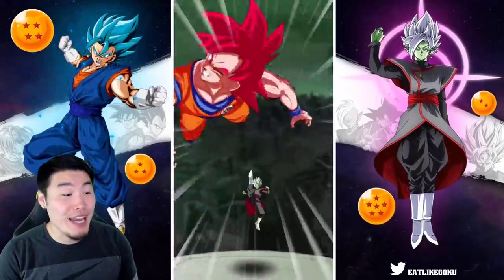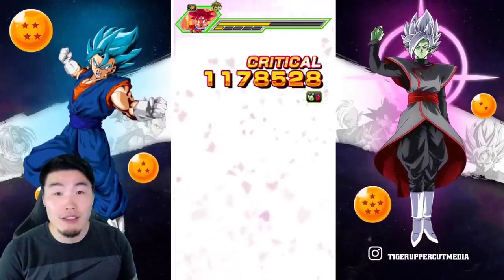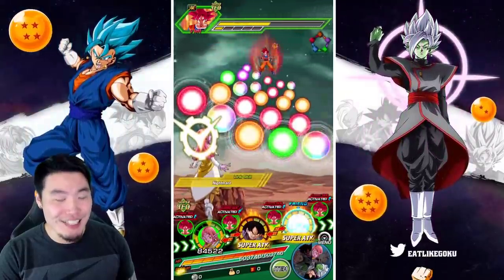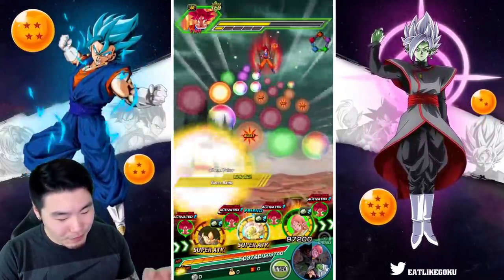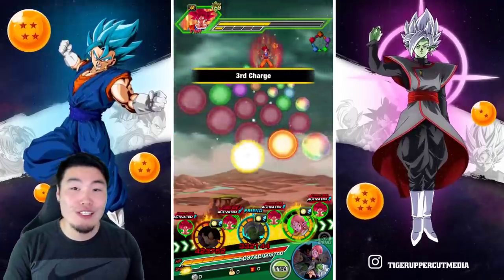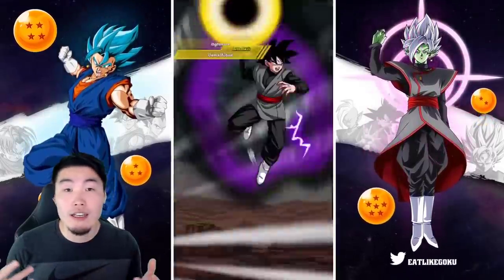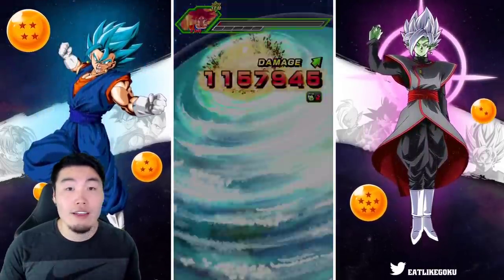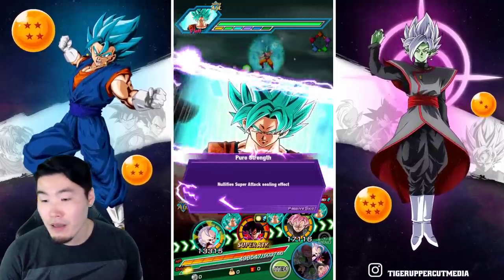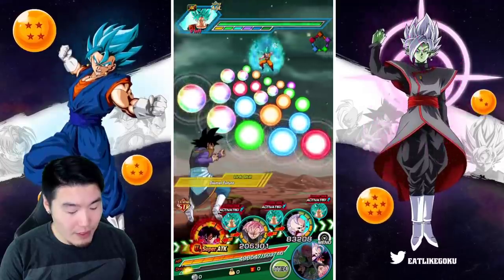I really shouldn't do it, but you guys know me — I have a problem, it's an addiction, I really should go to counseling. So we'll see what happens, but there's a good chance you're going to see at least one more summoning video from me for the Rosé and Broly banner, because we're so close. Same thing happened with the LR Blue Fusions — after I rainbowed Vegito Blue, I did a couple more videos for Gogeta, kept pulling Gogetas, and ended up rainbowing him too. I feel like it's going to be a very similar situation here for Rosé.